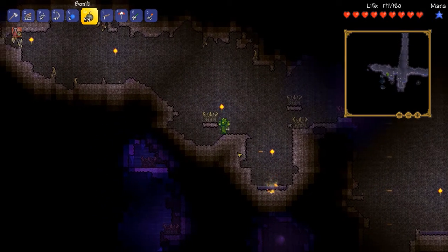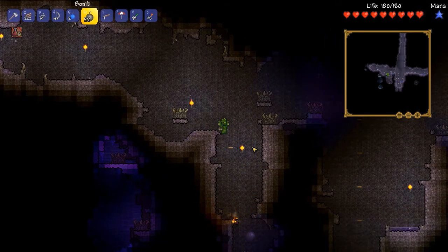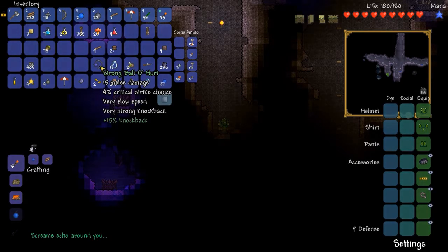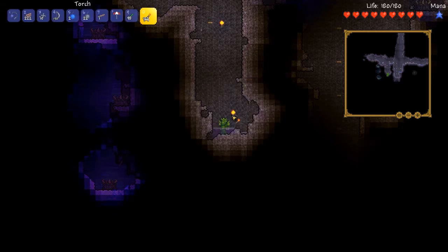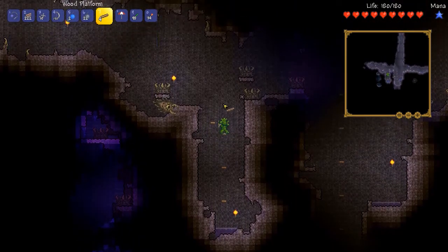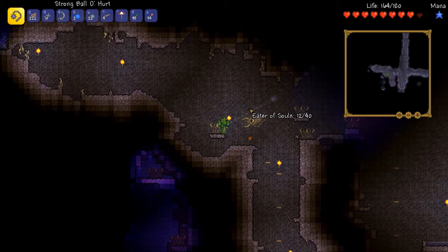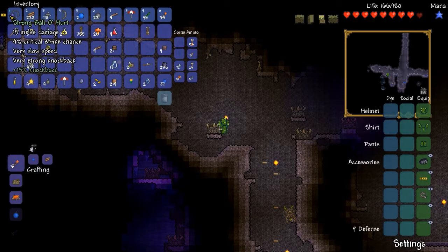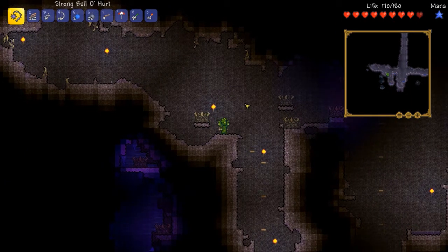One... two... three... There we go. Ball of hurt! Strong ball of hurt! Awesome, we have a new weapon! Let's see just how good that is by testing it in combat. Mortal combat! Oh yeah, and it's got range. Oh yeah. New favorite weapon! 15 melee damage! Extra knockback! Very nice. And now I can just hold on to the axe for chopping down trees. That is super awesome. That's exactly what I wanted to come down here for.